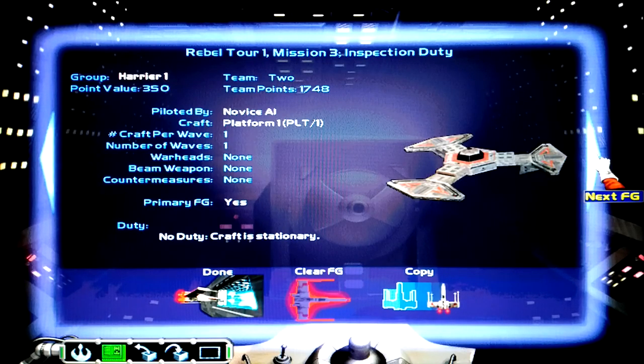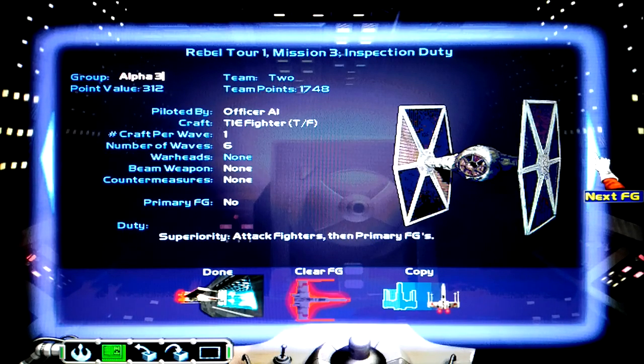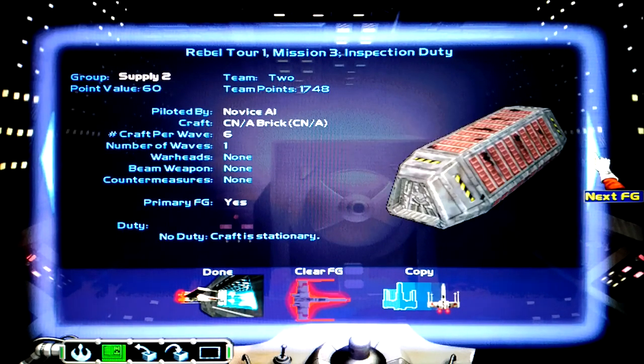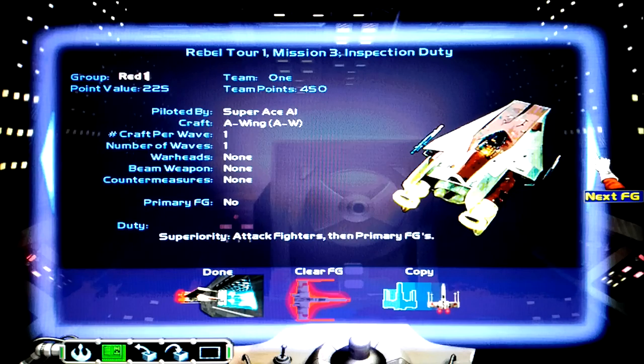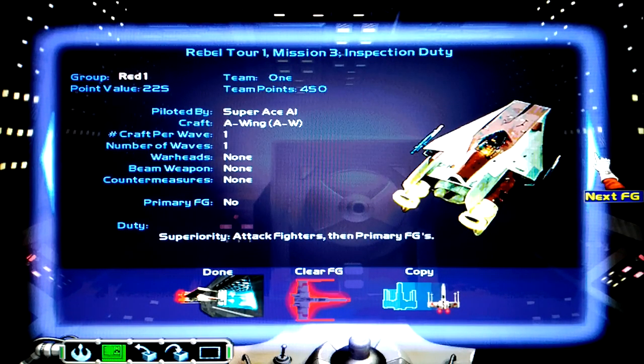There's going to be quite a few TIE fighters here, but they're going to be with the officer AI, so they shouldn't pose a problem. Except that if one of them catches me off guard, I'll most likely die because I'm in an A-Wing and that one only has a shield power of 8 — so it's one or two hits and that's it.